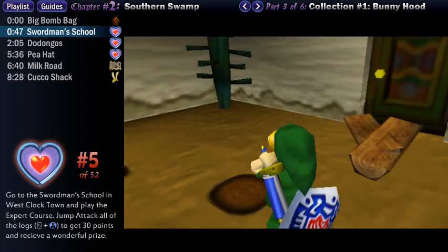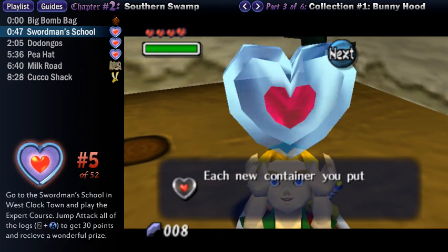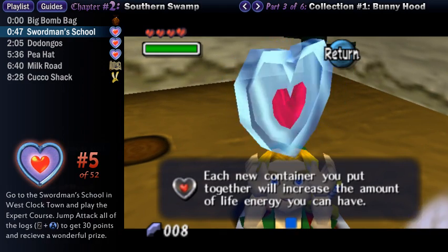It shouldn't be hard for you at all. Anyway, once you have successfully jump attacked all of them, you'll easily get the full 30 points, and he will reward you with your fifth piece of heart in the game.